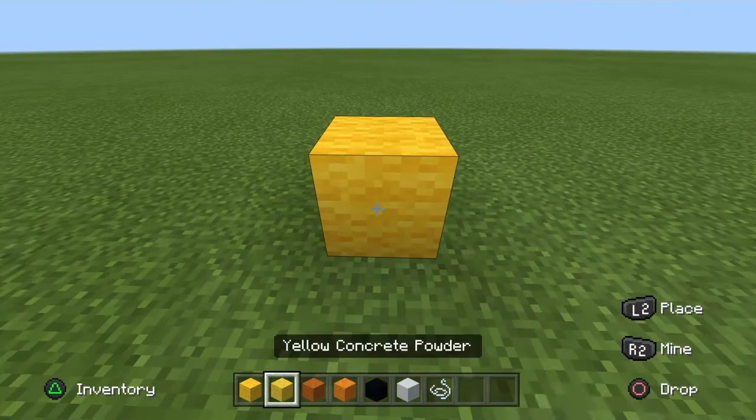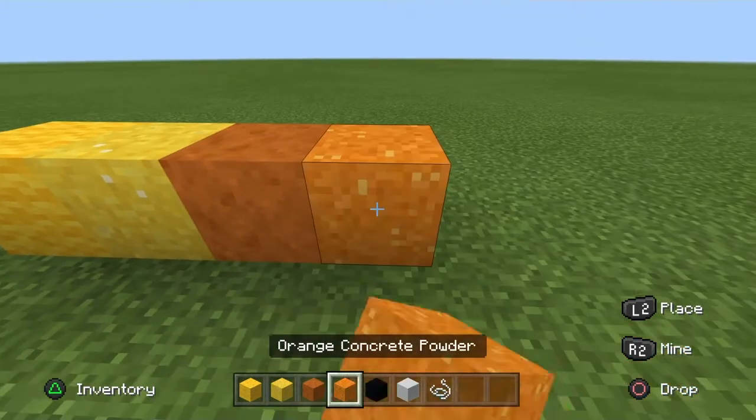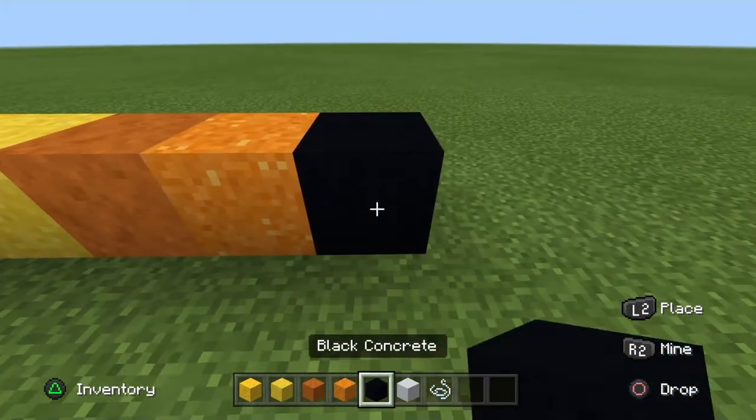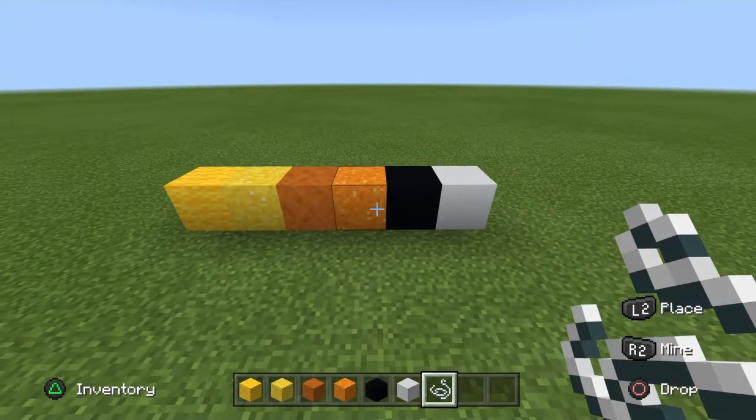The blocks you need are yellow wool, yellow concrete powder, smooth red sandstone, orange concrete powder, black concrete, white concrete, and string or barrier block — I prefer string.